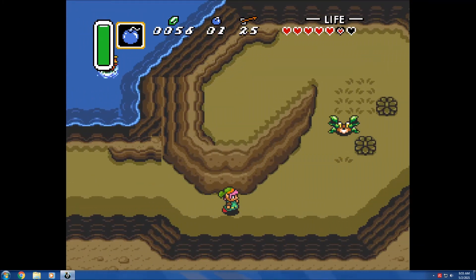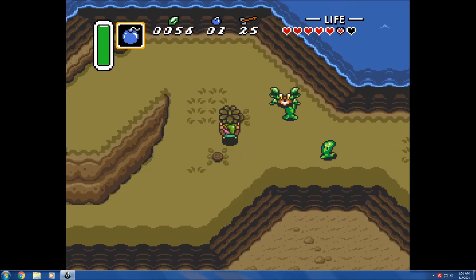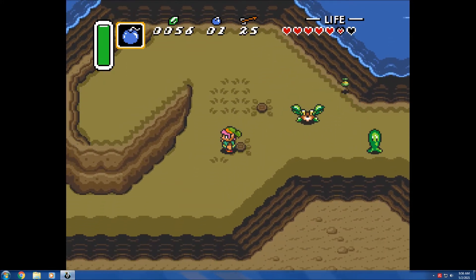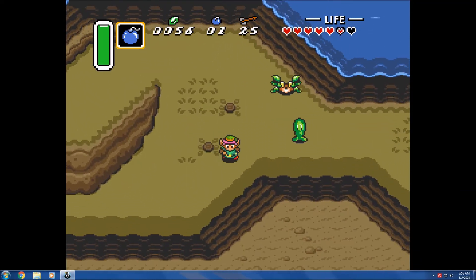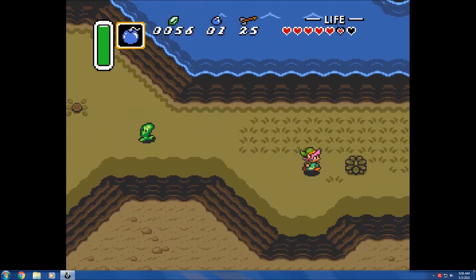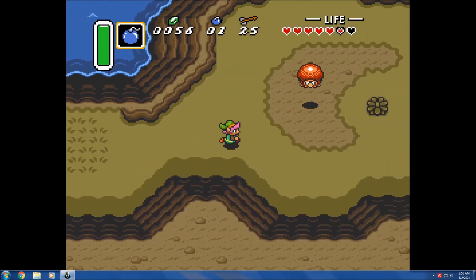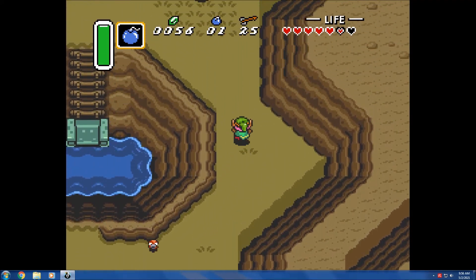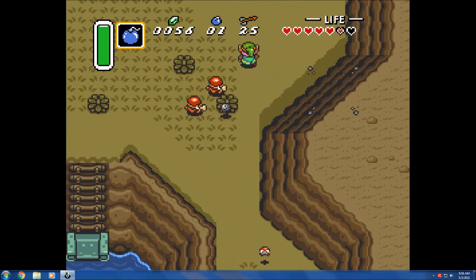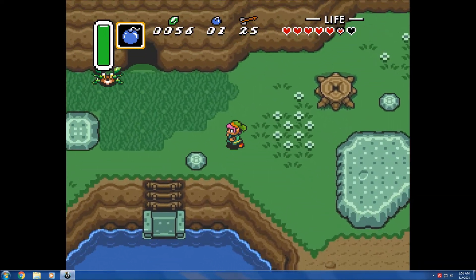I've only got one bomb — that wouldn't be enough to take out all three of those guys. These brown bushes, for whatever reason, do the same amount of damage as if you throw an object like a rock or a signpost, so they do more damage than green bushes. Then there's this thing which doesn't do anything — it just blows up into little guys, doesn't drop any items. I tried to figure out if there was some kind of secret to that thing, but there was not.